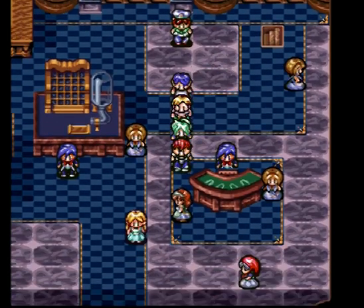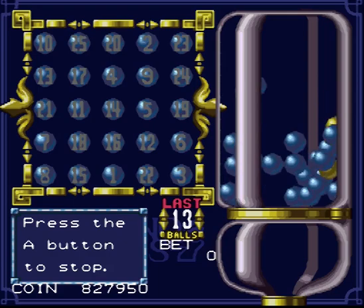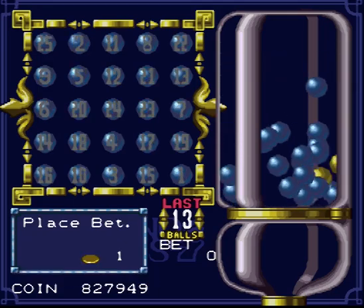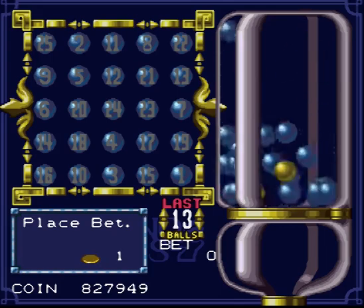But that's not what I'm here to talk about — today we're here for Action Bingo. It's a fairly simple concept: you have a 5x5 grid of numbers, which go from 1 to 25. I'll stick with a 1 bet just to show how the payouts work.